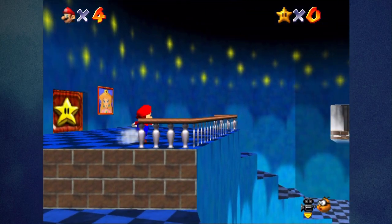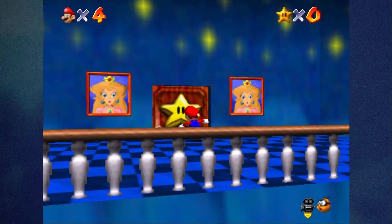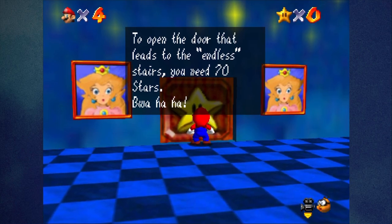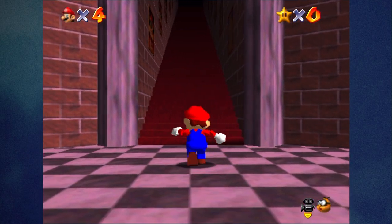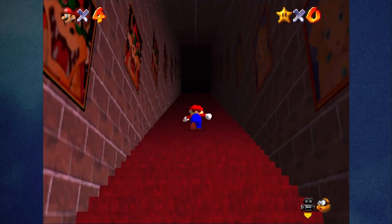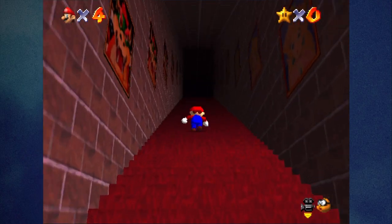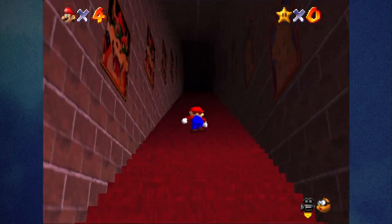The last door — the big star door on the third floor — is the one where you need to get to Bowser in the Sky for the final fight. It has a special gimmick. To open the door that leads to the endless stairs, you need 70 stars. Bwa ha ha. If you do not meet the 70-star requirement, it plays something — not an optical illusion, but whatever the sound equivalent of an optical illusion is.